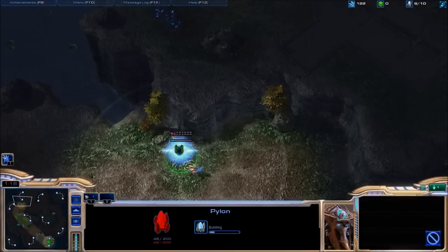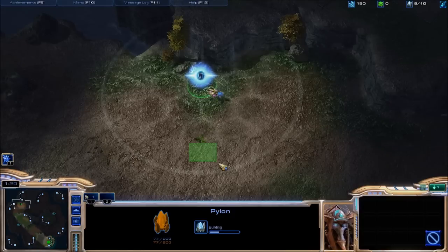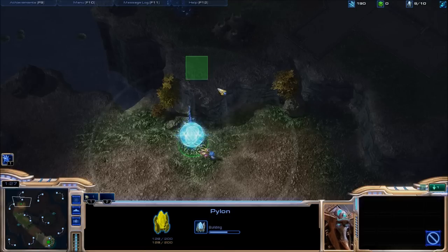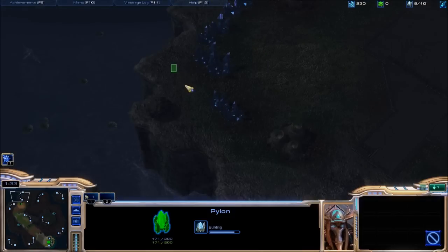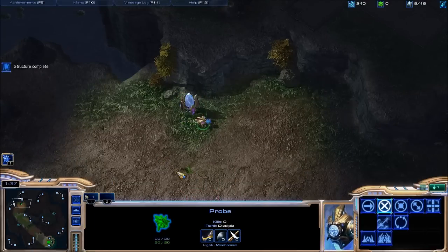So I'm placing a pylon here, and basically as soon as the pylon is finished I'm gonna build a forge here, build a cannon or two down here on the low ground, and then bring my probe in and build a cannon on the high ground — and that'll attack his mineral line. Whoops, I don't remember the buttons. There we go.